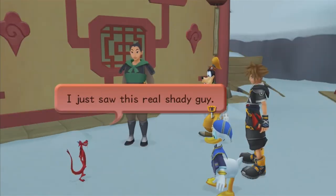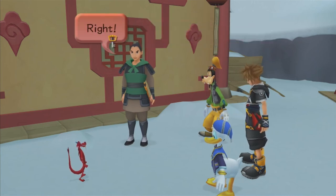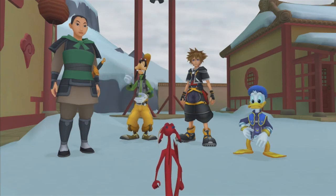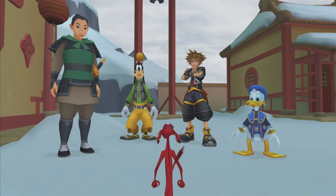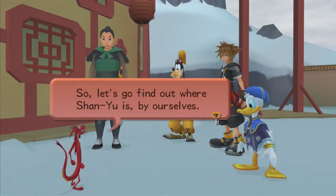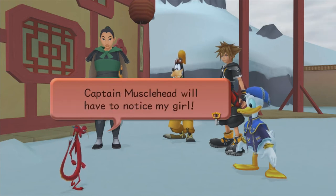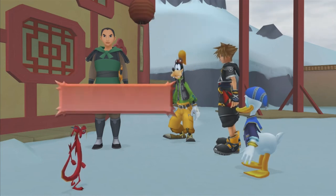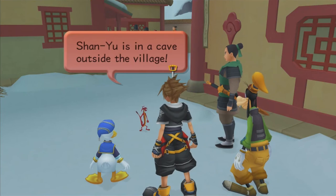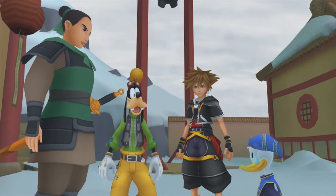Mushu spots Shan Yu and says this is their chance to track him down and fry him up good — though just finding him could earn their stars and make Captain Musclehead notice Mulan. This is a terrible idea, but okay, let's go. Shan Yu is in a cave outside the village. It was actually the Great Stone Dragon, and now we have the village area map.